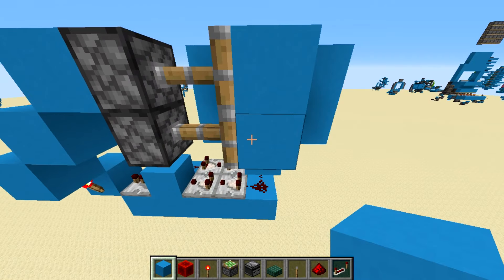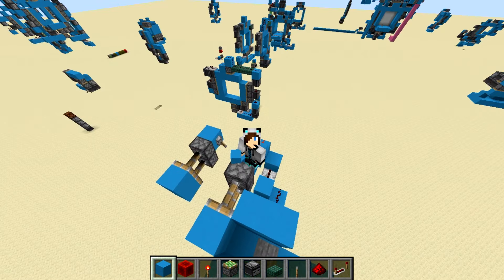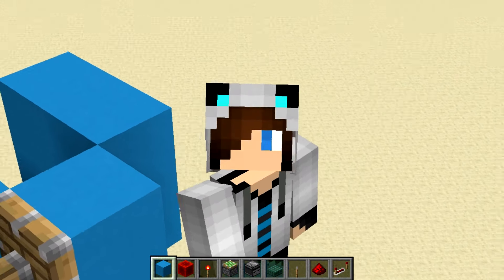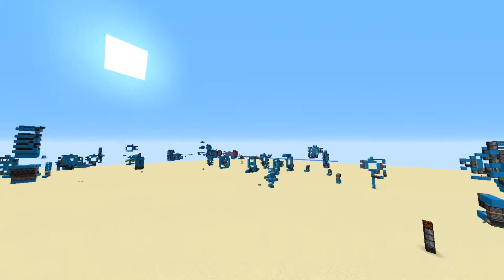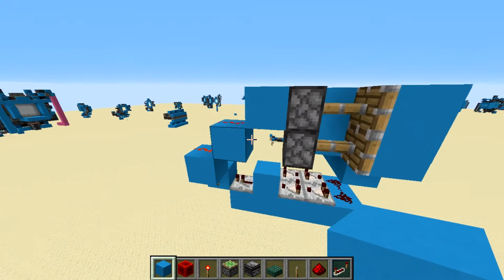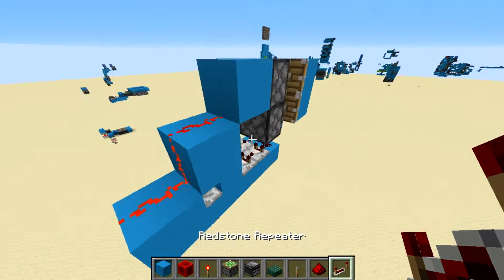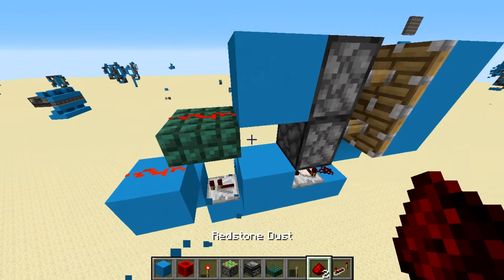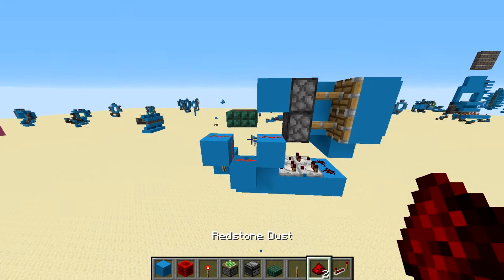And there we are — the most complicated design for a 2x1 piston door. You're welcome. If you guys enjoyed, please leave a like. Just to let you know, this is in fact a joke video — anyone with even the slightest understanding of redstone would be able to make this. For Bedrock it's the same, only you need this to be a half slab right here, and you also need redstone dust right there.